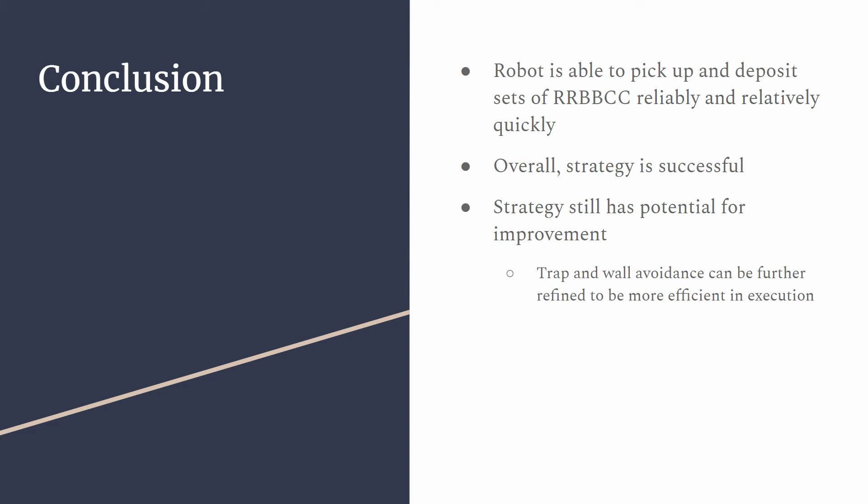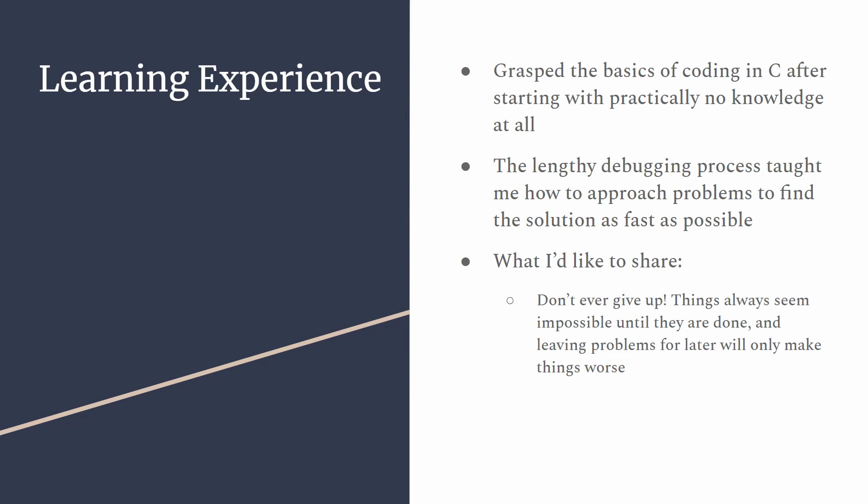In conclusion, with this strategy, the robot is able to pick out and deposit sets of RRBBCC reliably and relatively quickly, indicating that the strategy is successful. However, there is always room for improvement. In terms of efficiency and effectiveness, the trap and wall avoidance functions can be further refined to improve their performance and consistency. I had a few learning points while preparing for this competition. Since I have practically no experience with C, having to write the code in C was a great opportunity for me to start learning the basics. Additionally, writing and debugging C functions taught me to break a problem down into simple parts that I am able to solve with what information I have, allowing me to find a solution faster. My most important takeaway is this: don't ever give up on or procrastinate finding a solution to a problem. No matter how daunting the task is, leaving it for later will only further complicate matters.